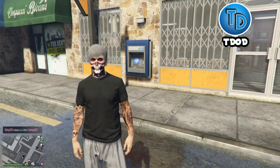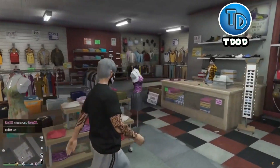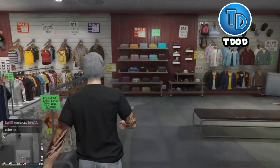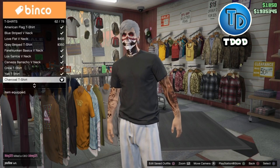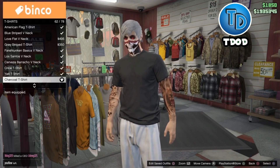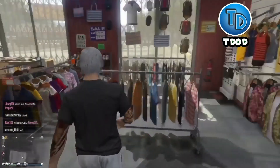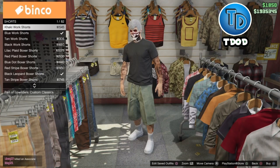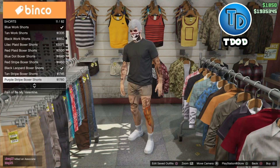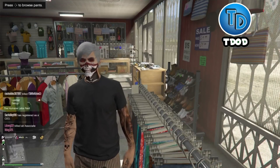Once you've taken that off, go inside the store and go to Tops. Whenever you go to Tops, go to T-Shirts and put on the Charcoal T-Shirt. From here, go to Pants, then go to Shorts — the shorts you need are the Tan Stripe Boxer Shorts.